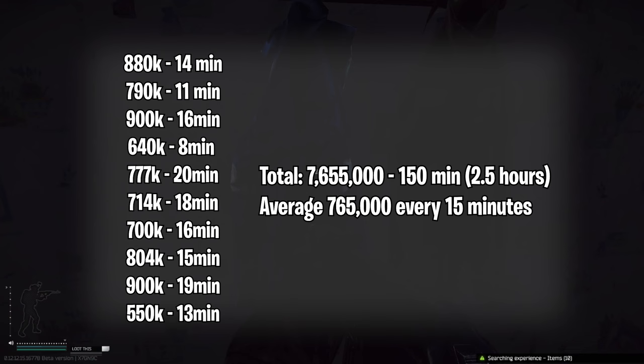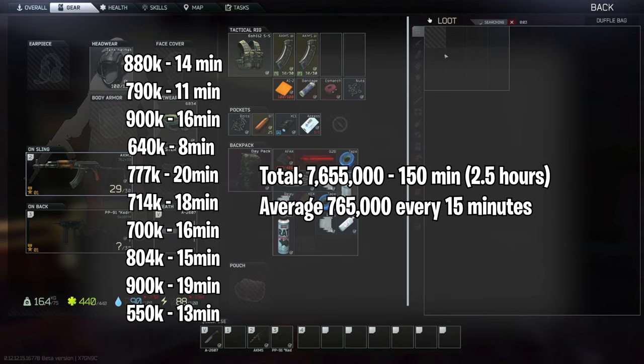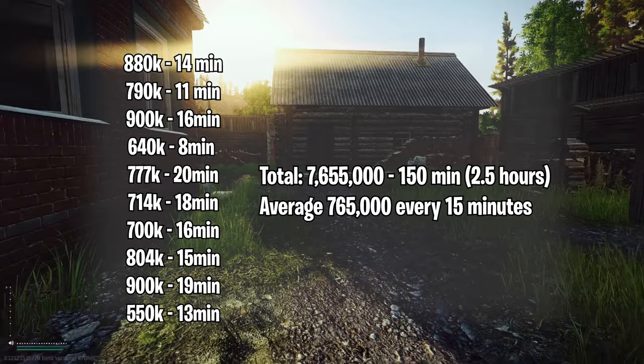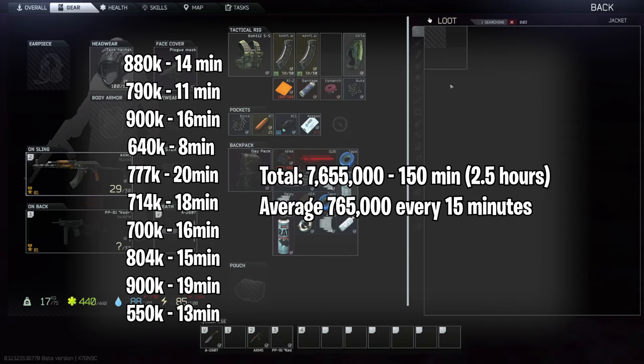In total we made 7.655 million rubles in 150 minutes of raid time only — not time selling and not time queuing up for the raid. That's an average of 765,000 rubles every 15 minutes. We also had a 100% survival rate living through all 10 of the raids. I do recognize that 10 runs is a small sample size, but it still gives you a good sense of what's possible. I've been doing these runs for a very long time and I've seen similar results throughout.